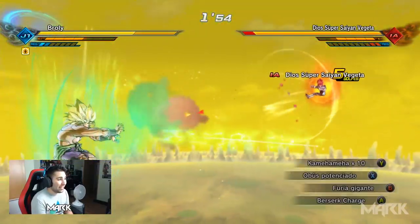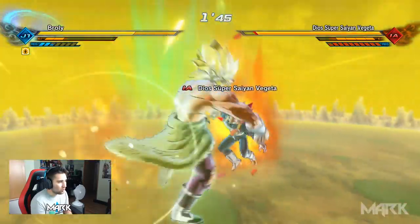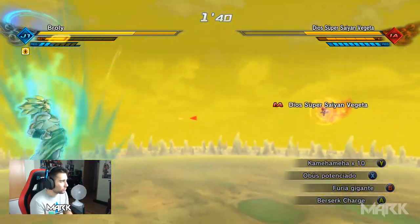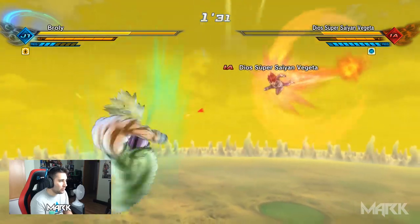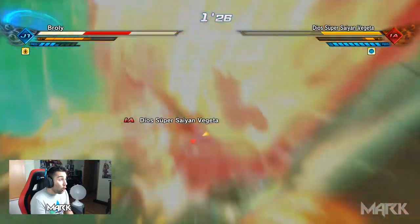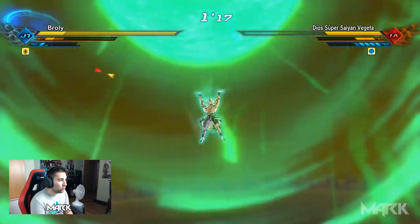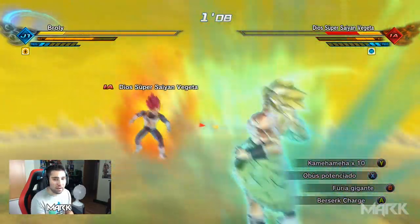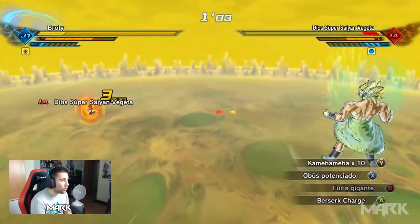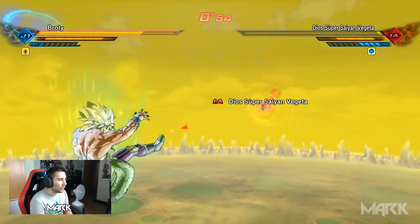Mira, ¿Kamehameha por 10? ¿De Broly? Eso no lo había visto, gente. Vamos a hacer algo realmente increíble — Gigante Pressure. Me ha parecido increíblemente increíble, brutal y fantasmagórico. Vamos a ganar el combate con el Kamehameha por 10. Tranquilo Vegeta, que por hacer el tonto me gana. Le metí un puñetazo en la cara — lo he reventado.